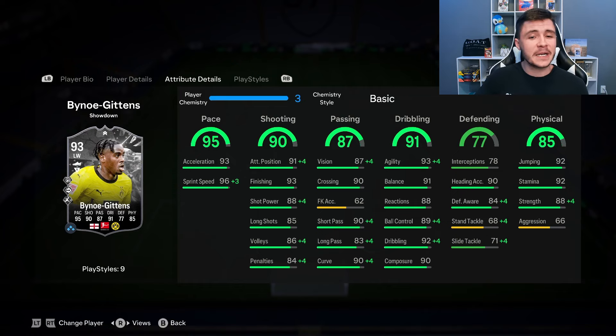The 91 dribbling is going to be a huge part of his game. I think you're going to be able to create a lot of chances when you pair his passing and dribbling. He has 93 agility, 91 balance, 88 reactions, and 89 ball control. With five-star skill moves he should be very quick and swift on the ball.